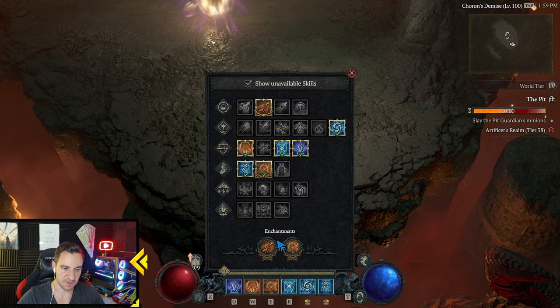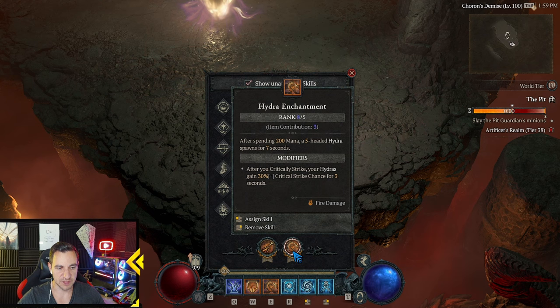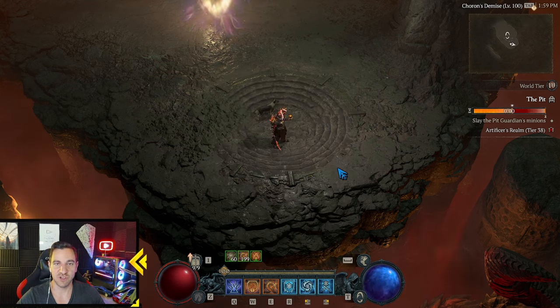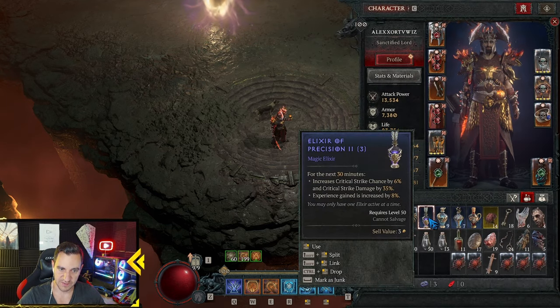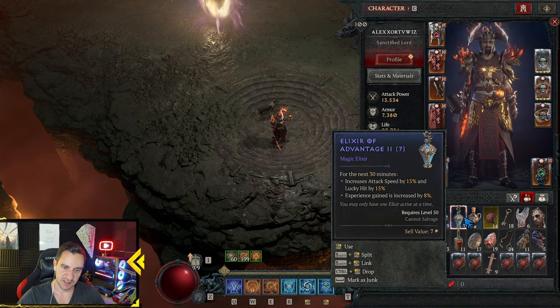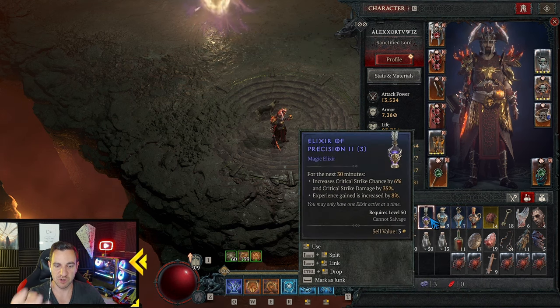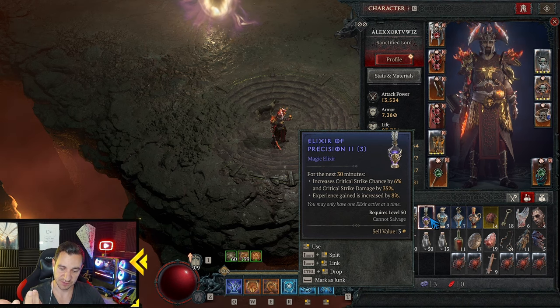For enchantments: enchant Firebolt for the burning damage — any skill does burning damage — and enchant the Hydra. The Hydra enchantment means after spending 200 mana, a 5-headed hydra spawns for 7 seconds — just two more heads dealing damage. For the elixir, use the Elixir of Precision: 6% more crit chance and 35% more crit damage. You don't really need resource generation or max life — the precision elixir gives you even more damage. Very powerful.